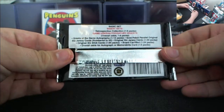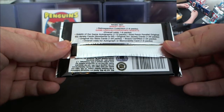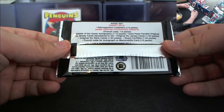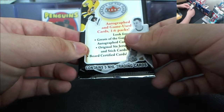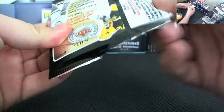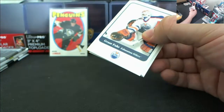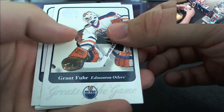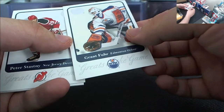This is a good old Fleer. Basic inserts, retrospective one in six, Greats of the Game one in 12, Gold patch online, Original Six, one numbered to 50, one in 30, one in 84. Here we go. And this is Heroes of the Game — Greats of the Game, Greats of the Game. Grant here. That is a good feeling card, that is a nice card.